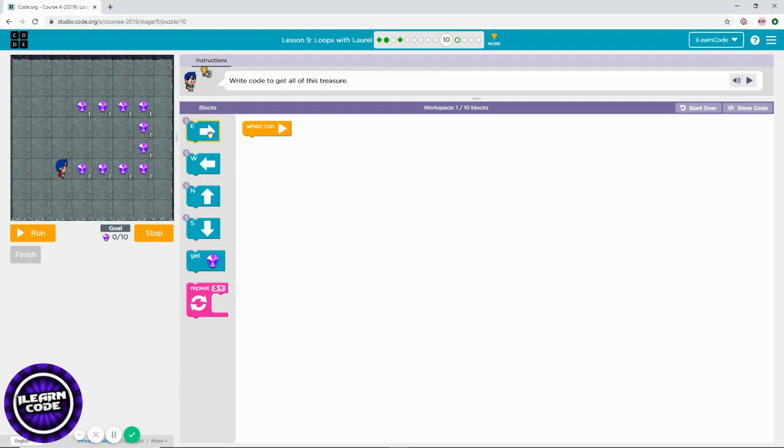Level 9 — as you can see, you have to use one block from each direction. Let's count how many times you need to go or repeat: one, two, three, four times — go east. Each movement you need to collect treasure. Then go north — how many times? One, two, three.